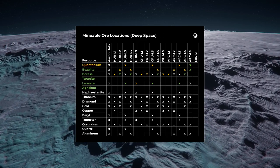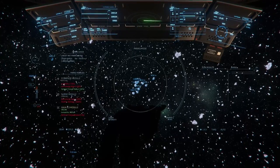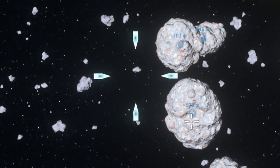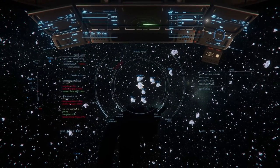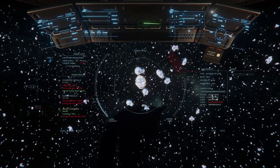Spawn rates can vary, but I've had great luck surveying on the moons of Microtech for surface Quantanium deposits. Quantanium is visually distinct from other types of ore deposits due to its orange marbling. You can use this to identify it without requiring a scan. So if you're looking for Quantanium but the ore deposit you're approaching does not have any orange marbling, then you can be assured that it won't contain Quantanium.